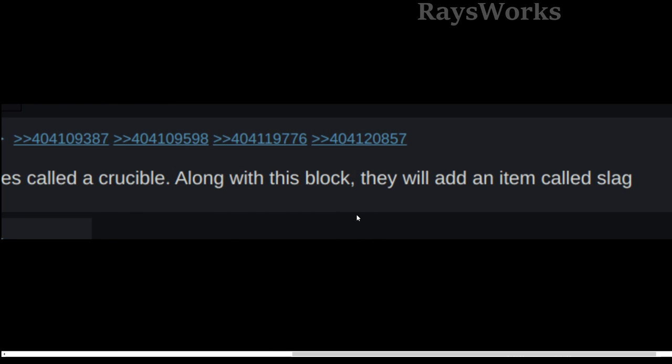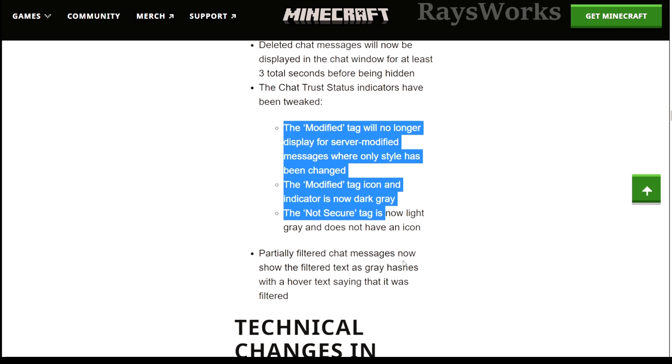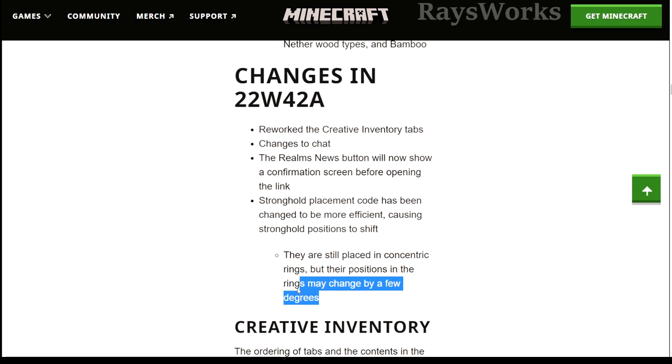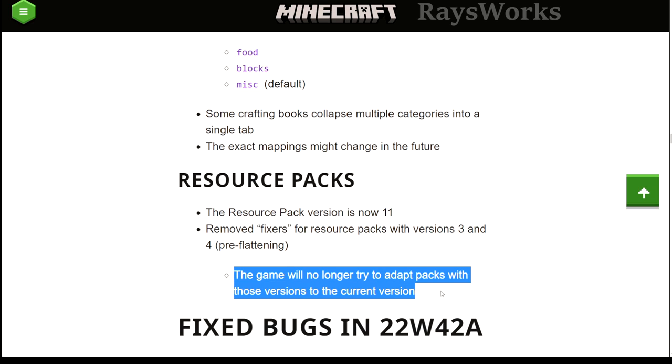Some more changes in this snapshot include changes to the chat where they removed the chat preview, changed the way that messages show up if they were deleted, and how different tags will show up. They also changed the way strongholds are placed into the game so that they're more efficient code-wise, which will also make slight changes on where they appear. They're still going to be around concentric rings, might be off by a few degrees. They also did some changes to resource packs coming out with version number 11, and removed the fixer so some versions won't automatically adapt to the current version.